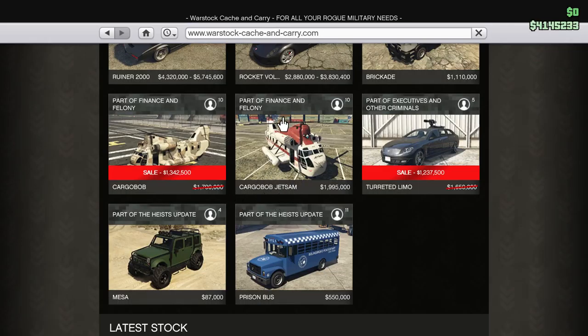Personally, between the two choices I'd prefer camouflage to no camouflage anyway. The Cargo Bob Jetsam — and to anybody curious, they are tested to be the exact same helicopter, so no performance differences whatsoever as far as I know. It's simply a different look. One is more of a coast guard kind of look, but I prefer this one, and it happens to be on sale — even better. They also have the Turret Limo on sale.